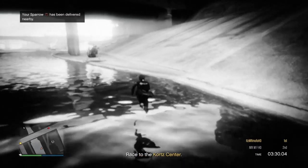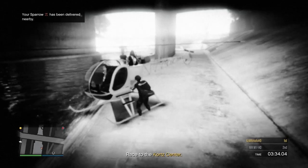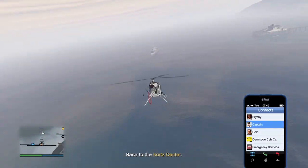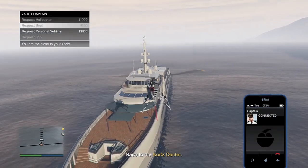All you have to do is go over to it and get inside of it. Then you want to fly and go to your yacht. When you get about halfway there your screen will come back normal. So you want to fly as close to your yacht as you can and then call out your captain and you will be able to call out a personal vehicle.